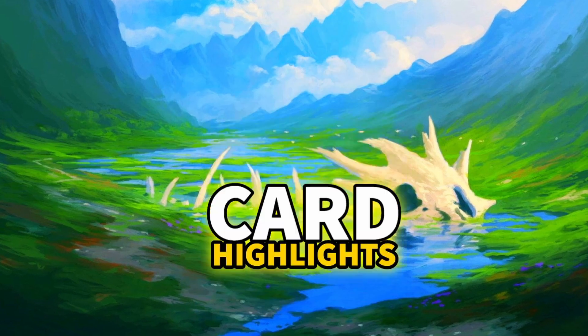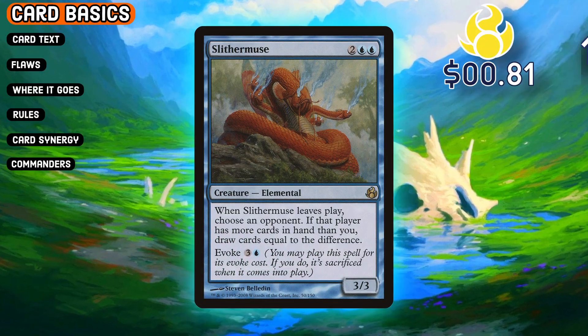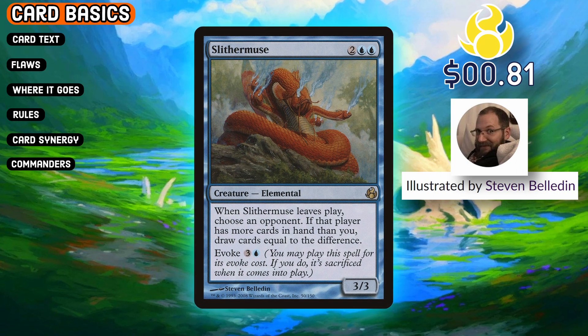Daily card highlight number 80. Slithermuse is a rare from Morningtide for 81 cents, illustrated by the talented Steven Belledin — we've heard his name on here before.